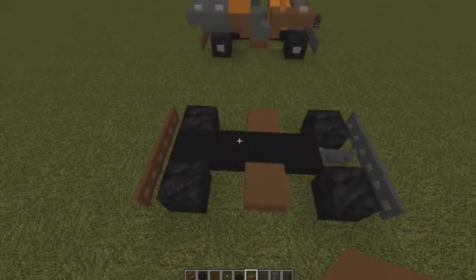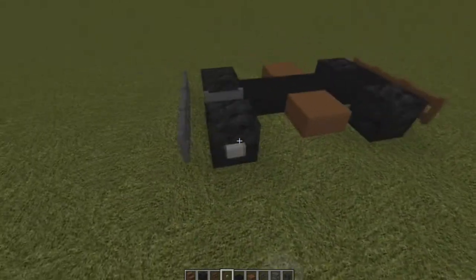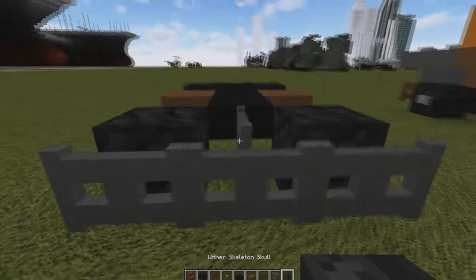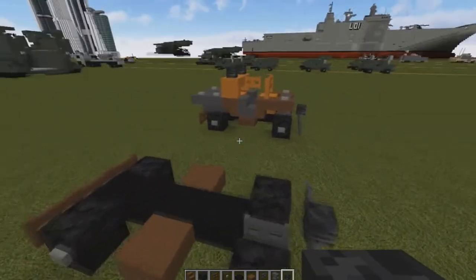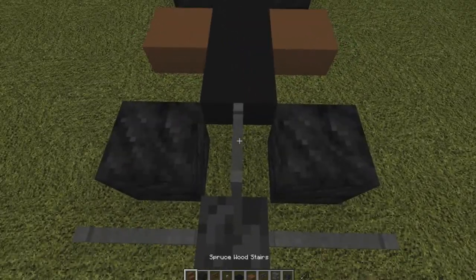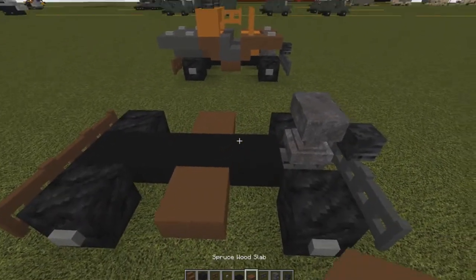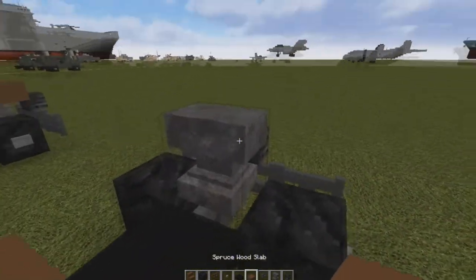That's pretty much what we should have. Next we're going to put our buttons on the side for our wheels like so. Then we're going to put down our black skull on the top — that's for the winch, yeah it's a winch. And then behind that we're going to put down our anvil for the rest of the winch.